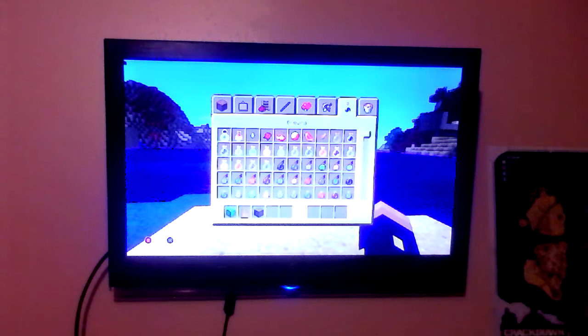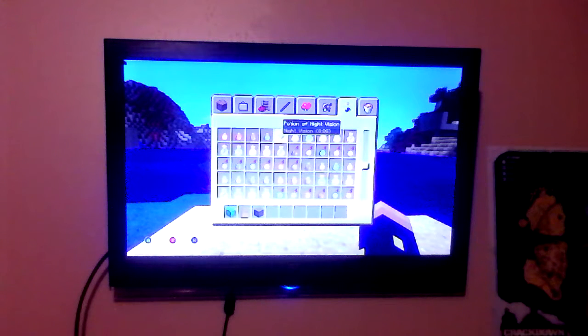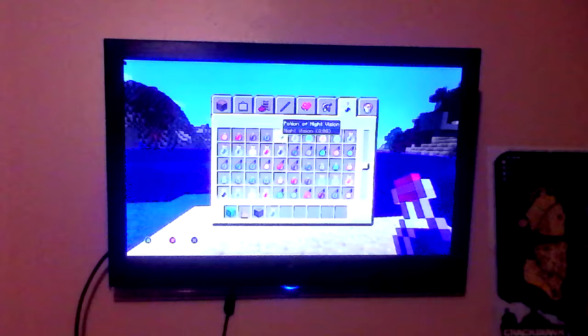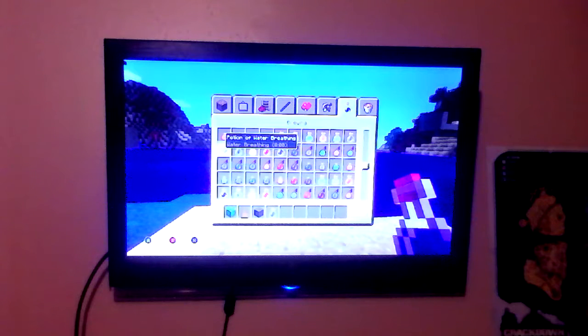Make sure you have a brewing stand already made. Major item number one — in case you can't read it — is the Potion of Night Vision, and you need the eight-minute version. The problem is, if you don't have the other potion, you're going to have a hard time surviving underwater. So you also need a Water Breathing potion.